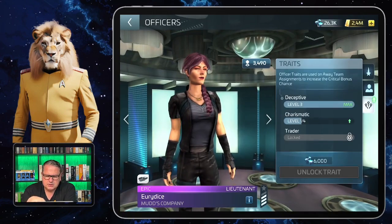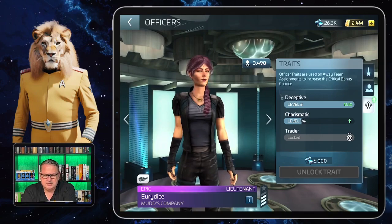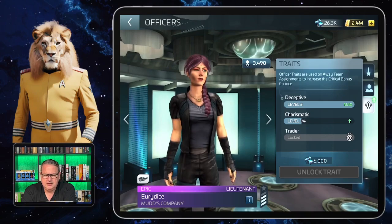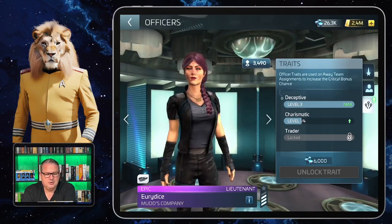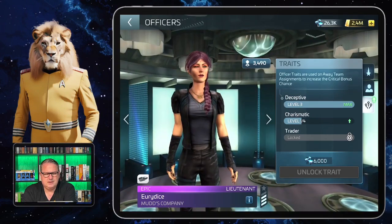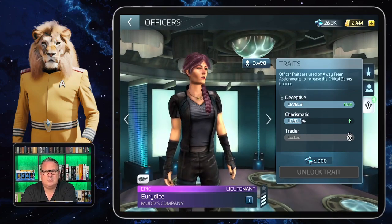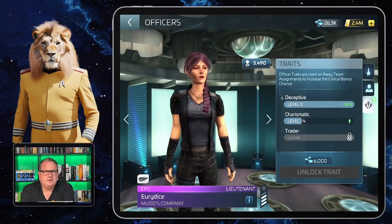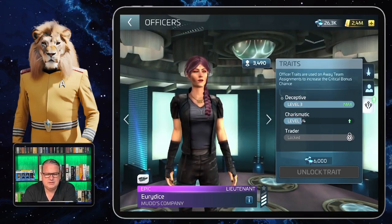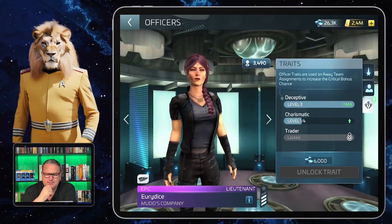As an epic officer, Eurydice has three possible traits for away teams: Deceptive, Charismatic, and Trader. As you can see I'm upgrading her here, and I'm sending her to an away team — that's where I use her most at the moment. I usually only send Eurydice to away teams, but if you have her early and don't have many officers yet, you might want to use her on the bridge of a ship.